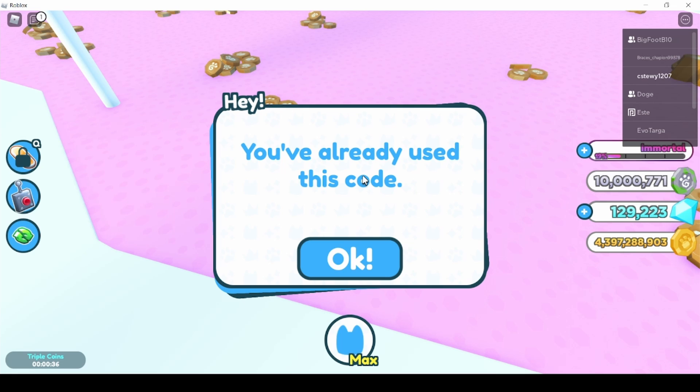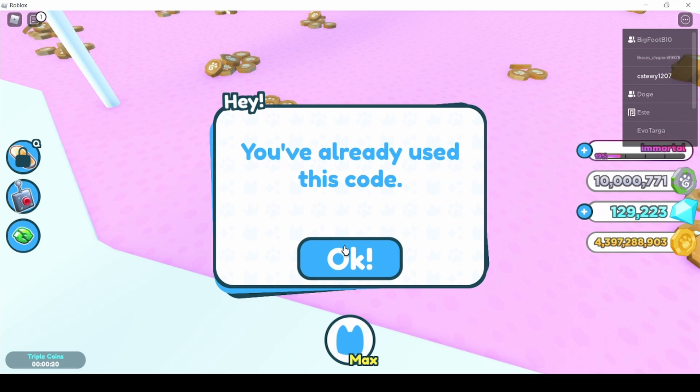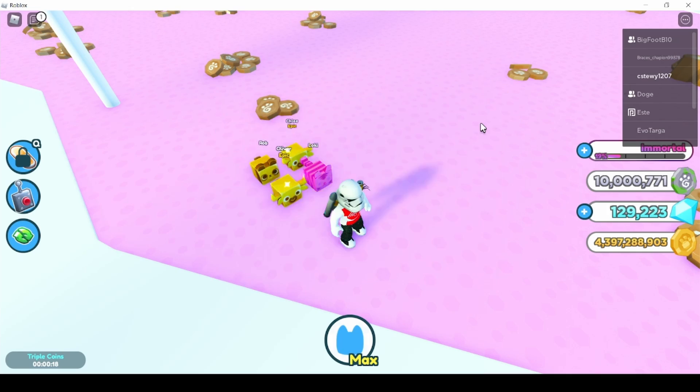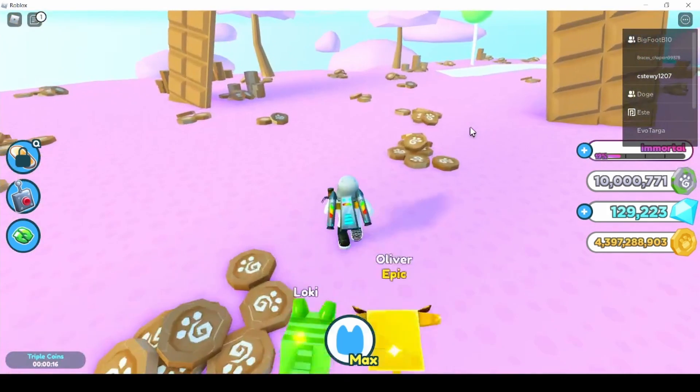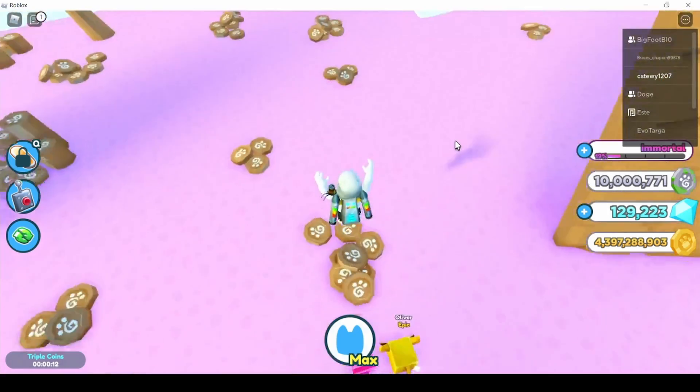The ultra lucky boost is extremely overpowered — trust me, they're insane. The second code is 'free diamonds zero', and it will give you around 7,500 to 10,000 diamonds. That's a pretty good amount, especially for newer players.